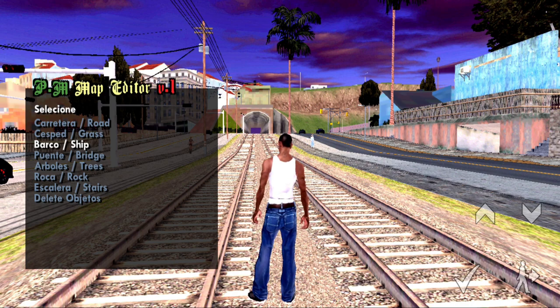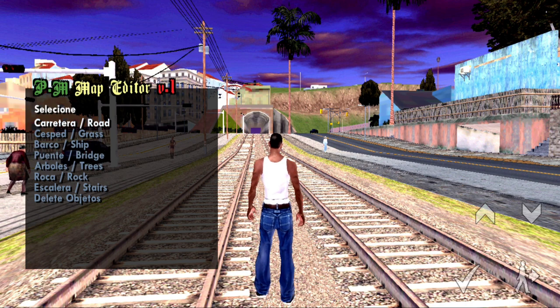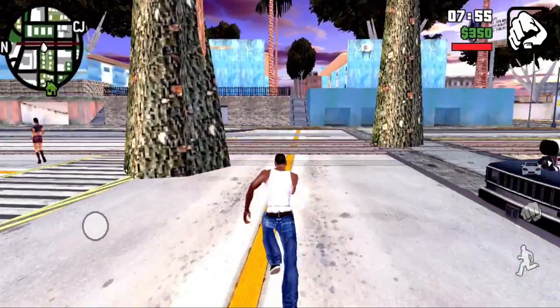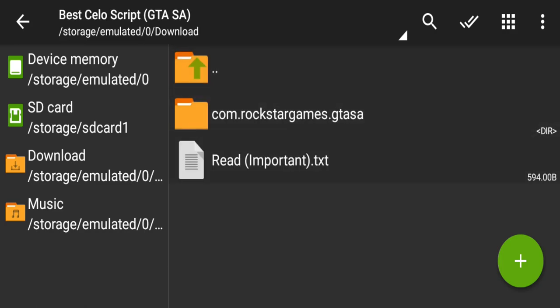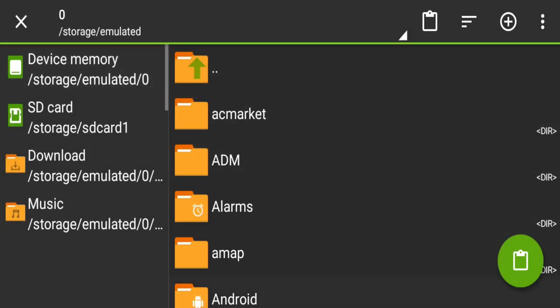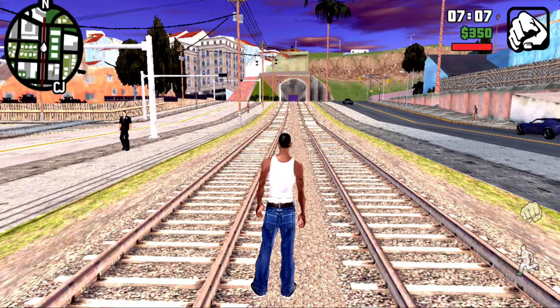These are all things I am going to show you in this video. First of all, I will take you to the installation. First of all, you have to download the file, then extract it — no password. Open the best clue script folder, open the com.rocks.game.gts folder, go to the device memory, and paste it. That's it — very easy installation, just copy and paste.